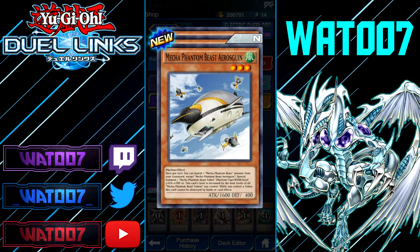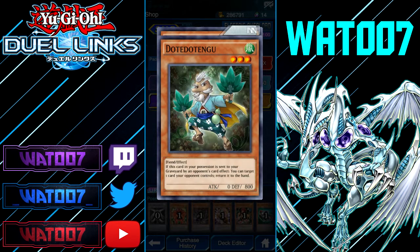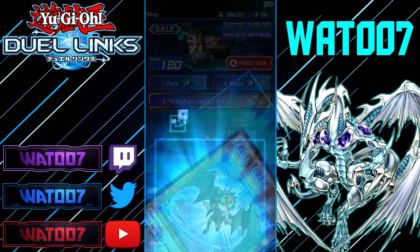Mecha Phantom Beast: once per turn, you can banish one Mecha Phantom Beast monster from your graveyard except this one, and special summon a Mecha Phantom Beast token. This card's level is increased by the total levels of all Mecha Phantom Beast tokens you control. While you control a token, this card cannot be destroyed by card effects.